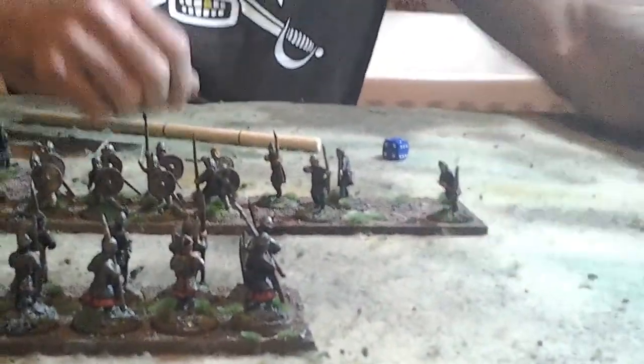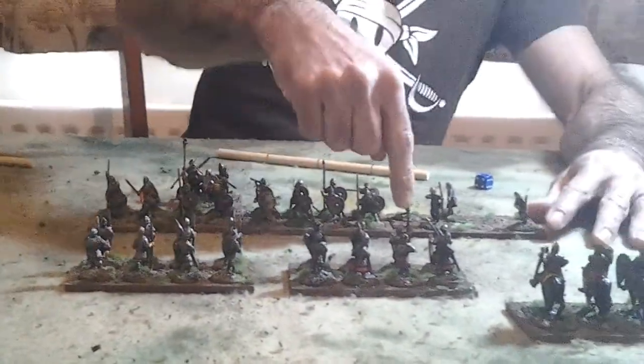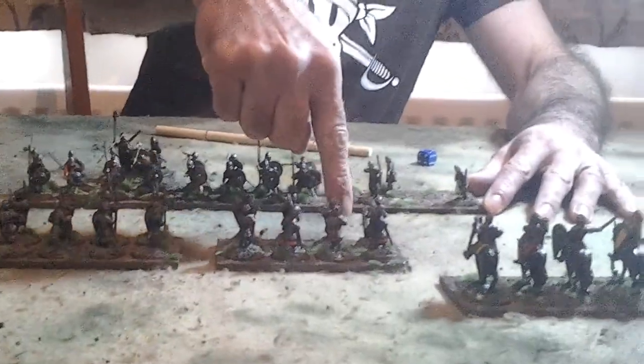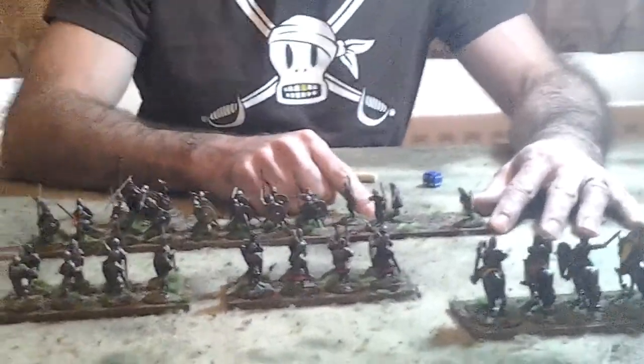If we have more than one unit within arc — let's say these light foot were here — they would have to shoot at the nearest unit. In this situation, the light foot would have to shoot at the Norman spearmen. They couldn't choose to shoot at the Norman knights because the Norman spearmen are closer.